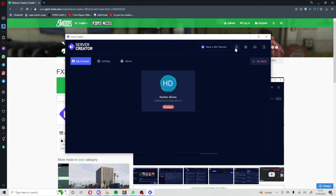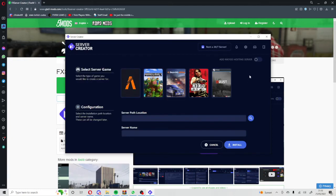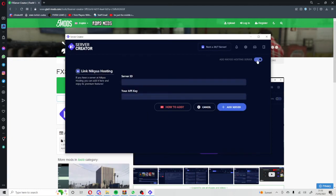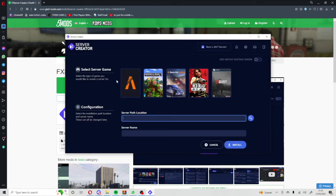You will not have any servers, so you just want to go ahead and click 'Create Server'. Then pick a server type. Obviously for this tutorial we are going to do FiveM.